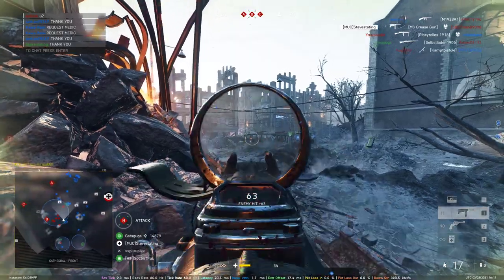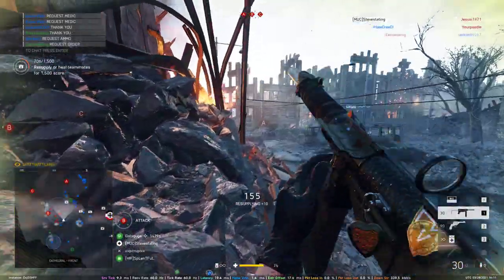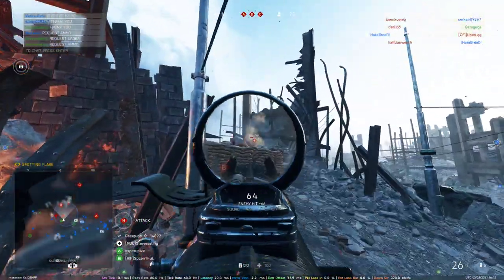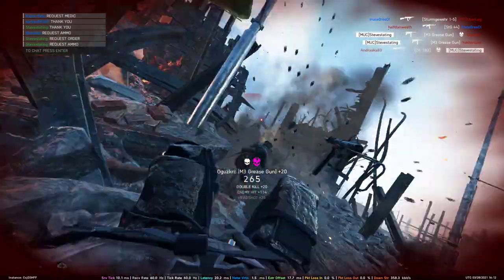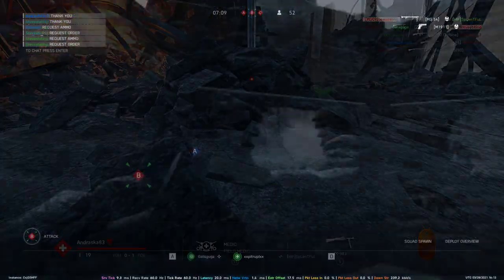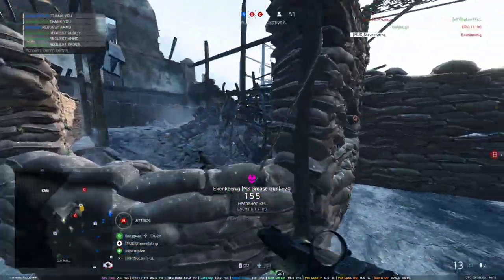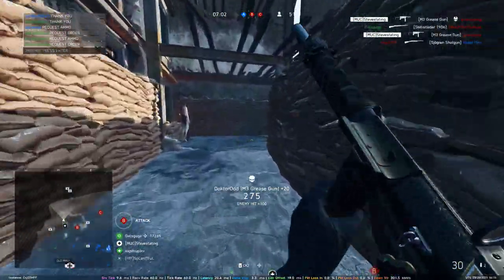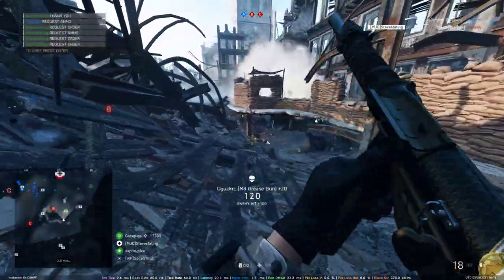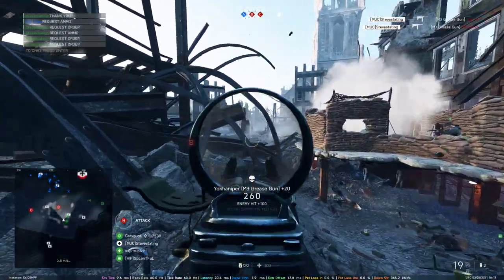Lying down in the fire — good idea. 29 and 0, not bad so far. 30 and 0, not bad so far. When squad leaders give orders and miss out on easy points, I hate that.